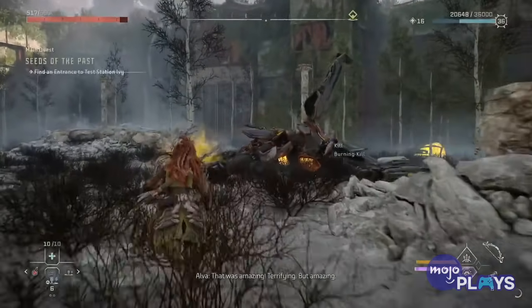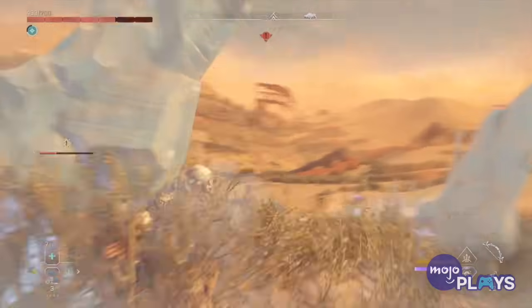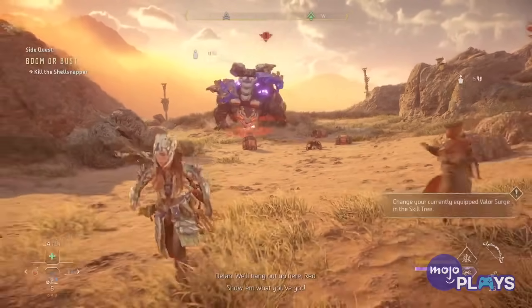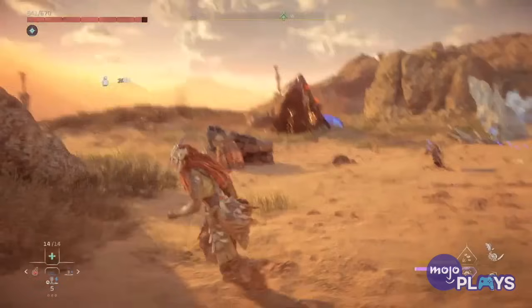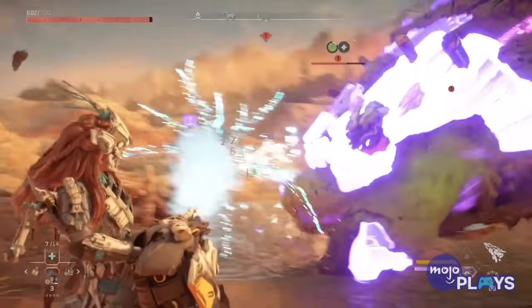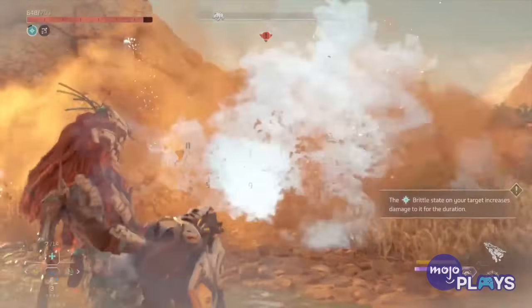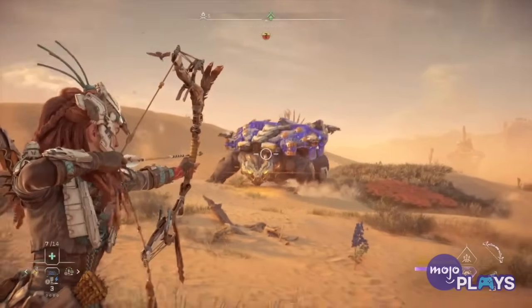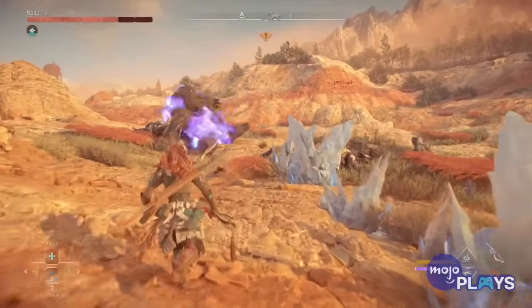Nothing this big should be able to jump like that. A walking tank covered in armor, the Shell Snapper lies in wait for hunters unlucky enough to cross its path. With its ability to submerge itself below ground and erupt into the air at any given moment, to stand still is to accept your fate. Primarily using chill water attacks to coat the arena in jagged ice crystals, the Shell Snapper can also absorb incoming attacks from hunters and release all that energy back at them. With all its armor plating, dealing damage is difficult, forcing Aloy to chip away until she lands a lucky shot or gets close enough to hit its underbelly.